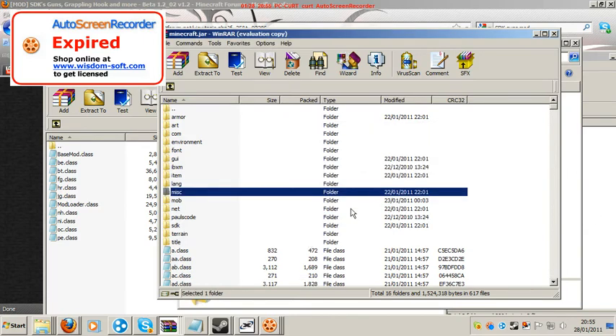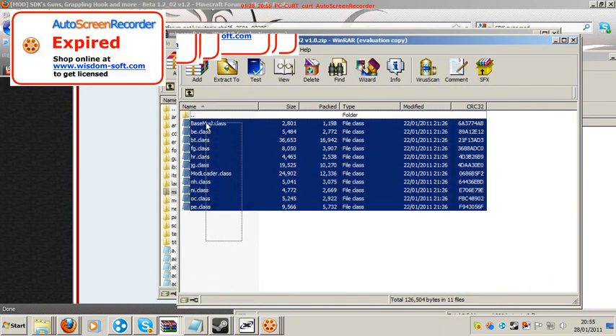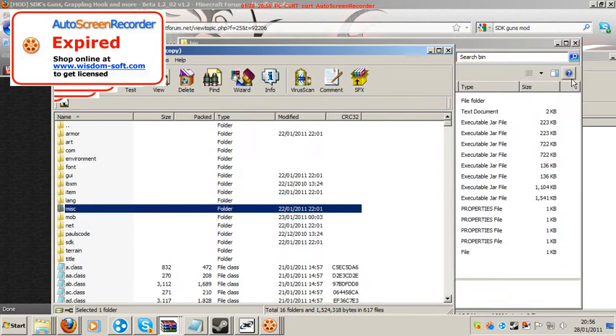Once you've done that, you're ready to drag these files in. First we're gonna drag in the ModLoader SDK'd — just drag those into the Minecraft dot jar. Once you've done that, you're done with this, so you click off that.